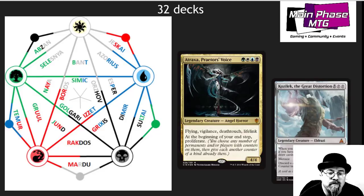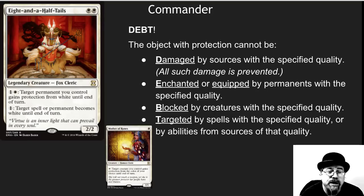Each of these particular videos is going to have a companion article that goes in-depth on each of the different decks here. First, we're looking at Eight and a Half Tails. This is a deck that I helped Coryhorn with many years ago and has been updated over time to be an awesome, fun deck.